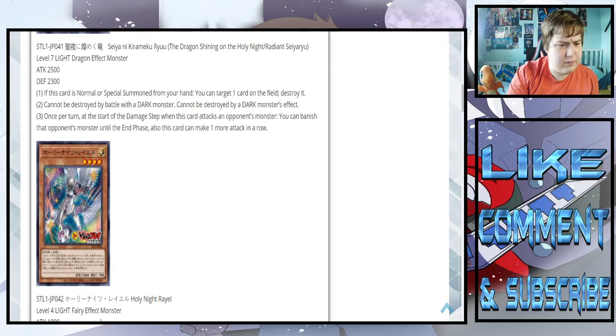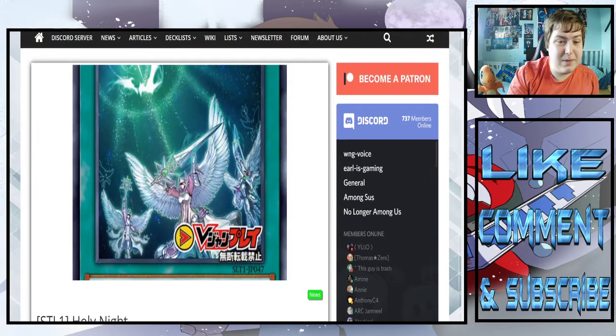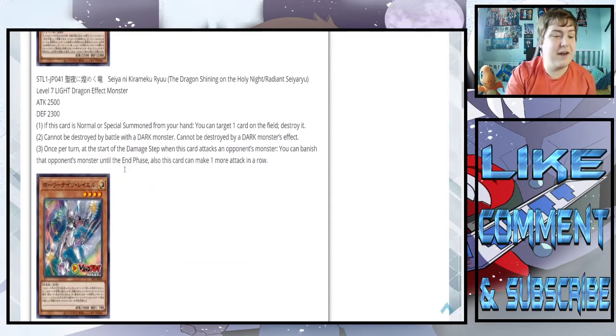Oh, this next one is a fairy. What are these — just all different types then? Well actually, they are angels in the picture, so it makes sense for them to be fairies.